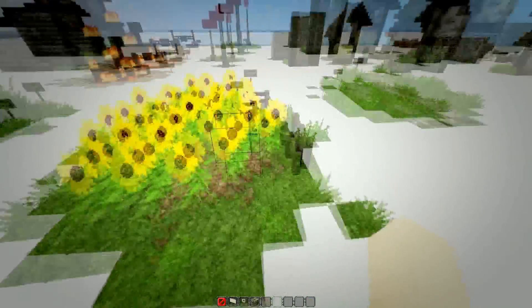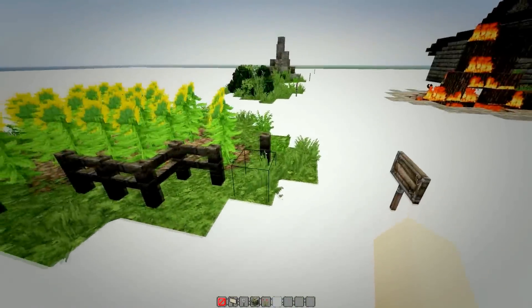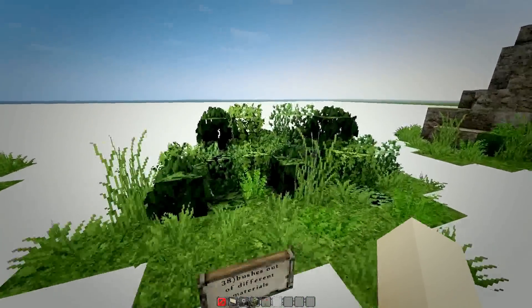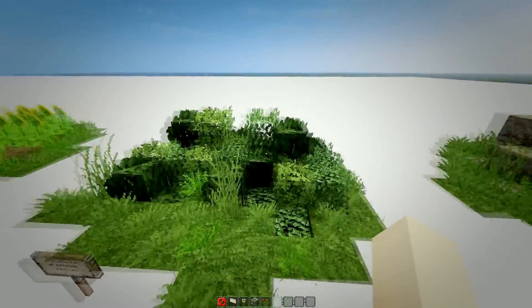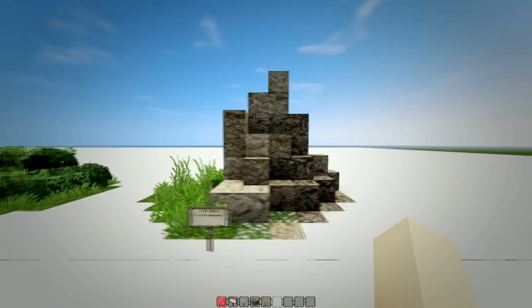Instead of wheat fields you can also make sunflower or fern fields. In addition, I always place walls, fences, or bushes around my fields. When you make bushes, make sure you use different leaves. To add more detail to your landscape, make sure you place a few rocks or boulders.